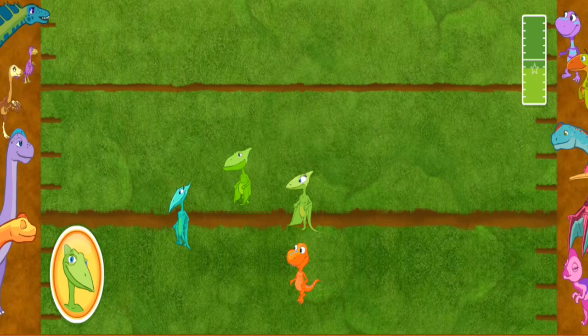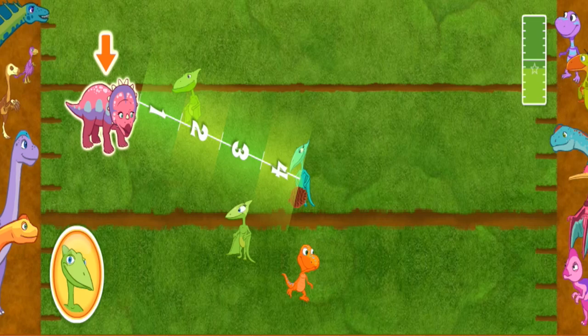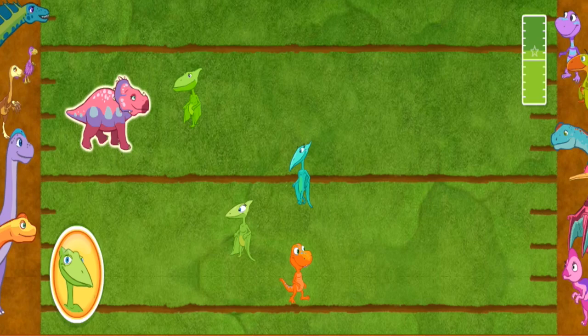Throw the pinecone to the teammate that's furthest from this dinosaur! Ready, set, go! Nice throw! And the Claw Stars keep dishing it out to the Prehistoric Predators!